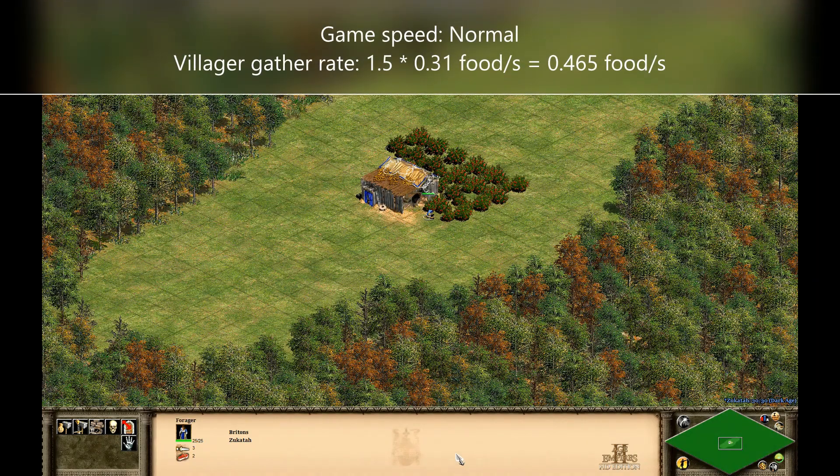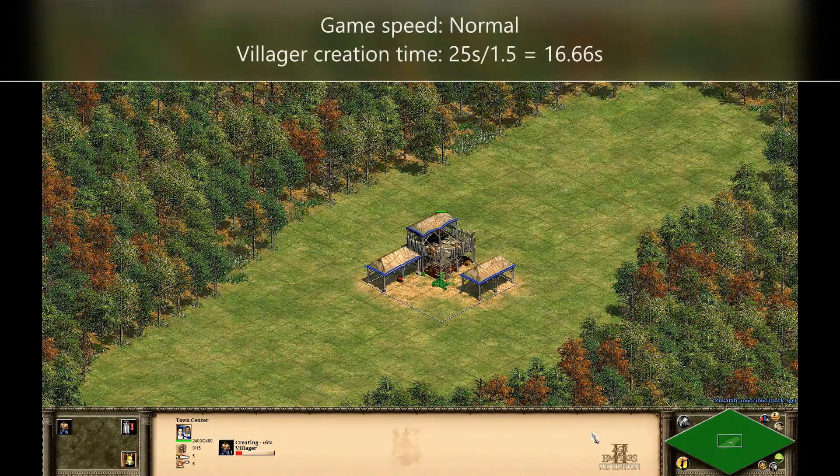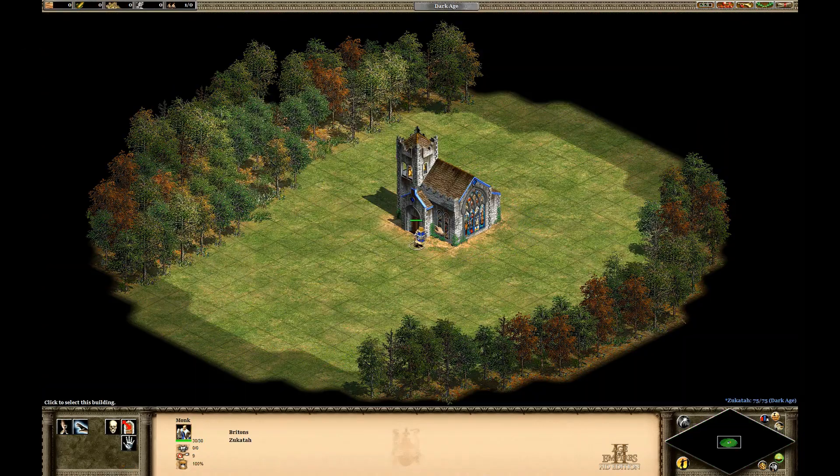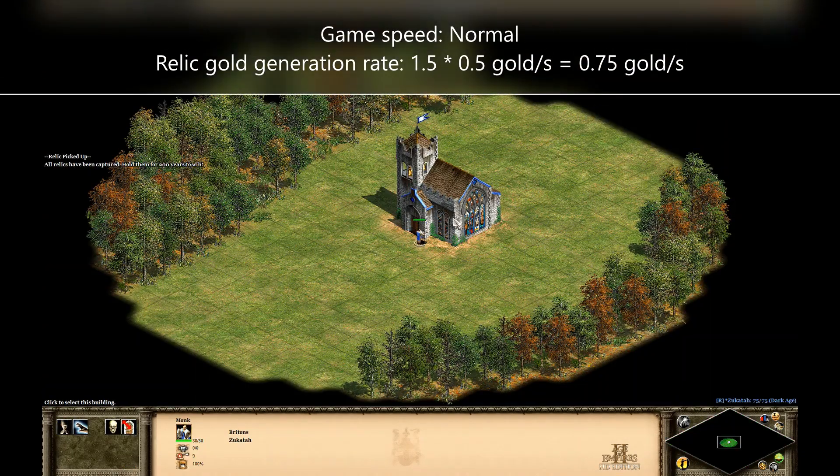Likewise, a villager forages at 0.465 food per second on game speed normal, the villager's creation time is 16.66 seconds, and a relic generates gold at a rate of 0.75 gold per second.